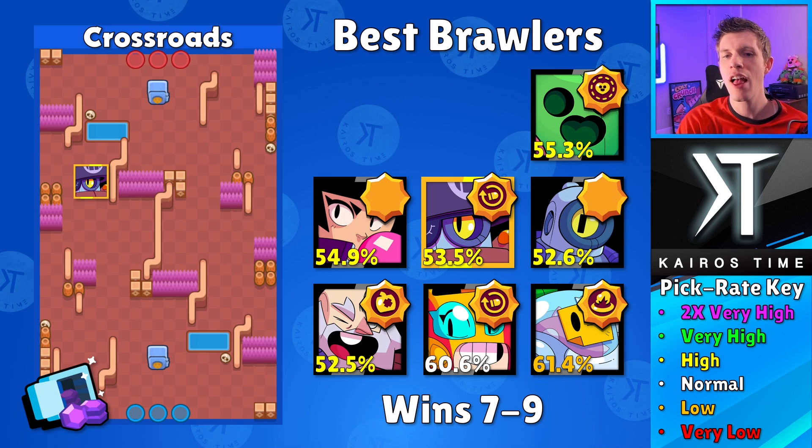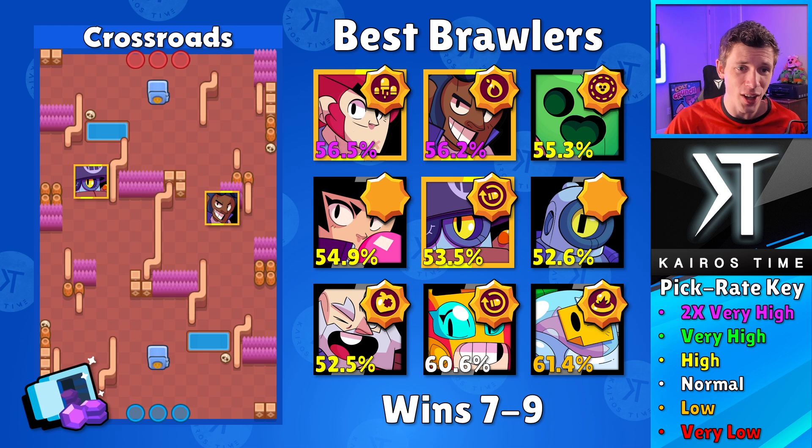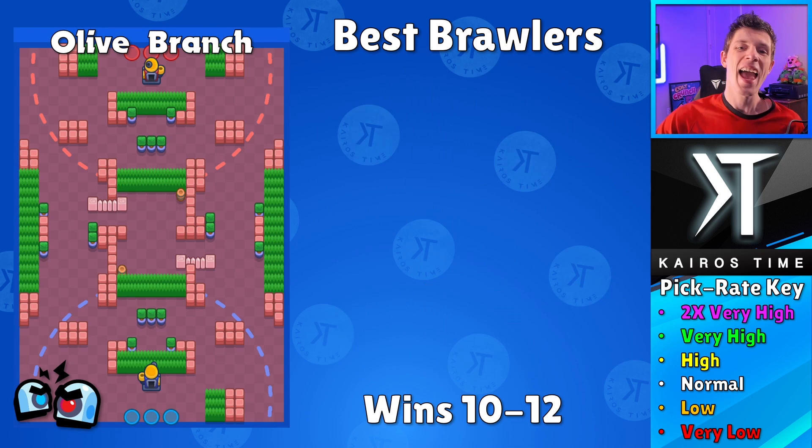The next brawler I highly recommend is Brock with the Incendiary star power — 56.2% win rate with a very high pick rate. Brock can hide in this bush and attack the safe from a distance, or position on the other side depending on the enemy team. The last brawler is Colt — 56.5% win rate, very high pick rate, with Magnum Special as the star power. With Brock firing from one side, Colt from the other, and Daryl charging in, this three-pronged approach makes it very difficult for the enemy to get to your safe, helping you win up to your ninth win.